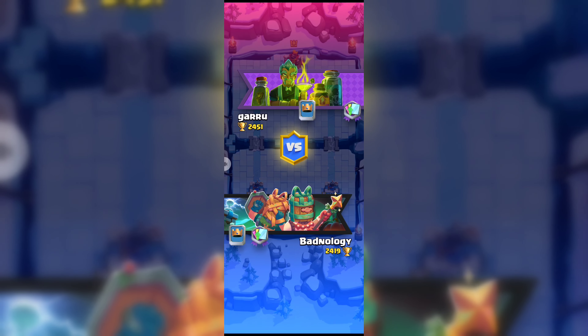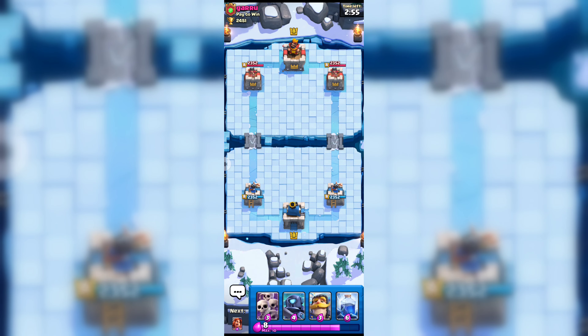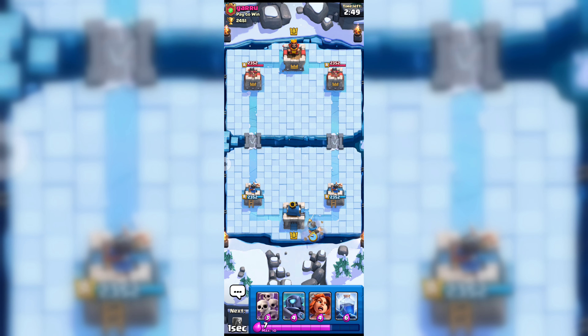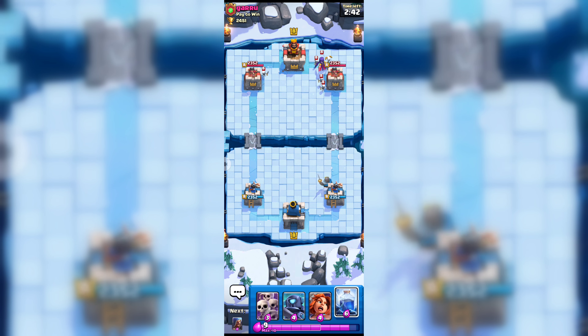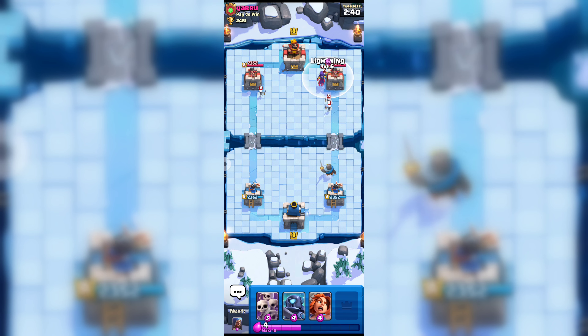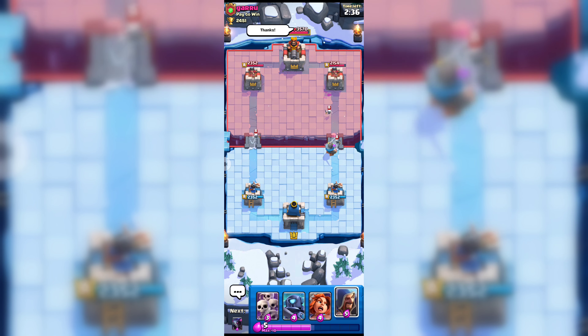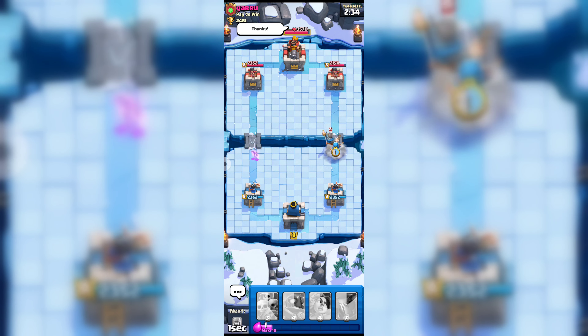We got this opponent and first let's go with our knight — let's see how this opponent will counter attack. He is going with witch, and this time we will use our spell which is lightning and let's see if we can get his witch.